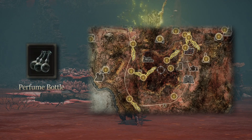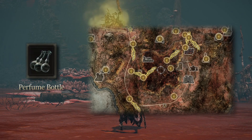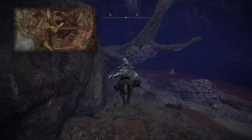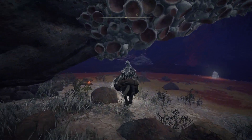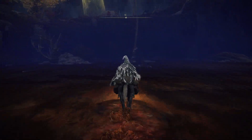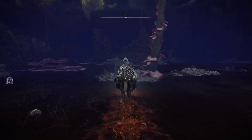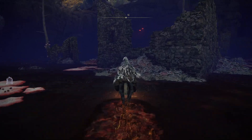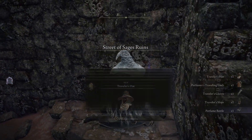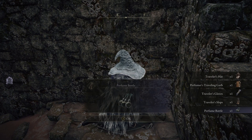Next, we'll go grab the only Perfume Bottle available prior to visiting the Altus Plateau. From the Aonia Swamp Shore Site of Grace, mount up on Torrent, head to the shoreline, and make your way north through the swamp. Aim for the tall tree with the rot mushrooms growing on its lower half, and just beyond that will be the Street of Sages Ruins. Using the rot to jump up to the closest ruin, look to the southeast corner to find a corpse containing the entire Perfumer Traveler set as well as the Perfume Bottle.